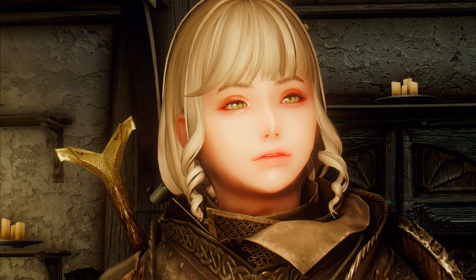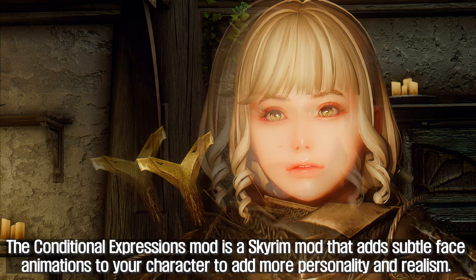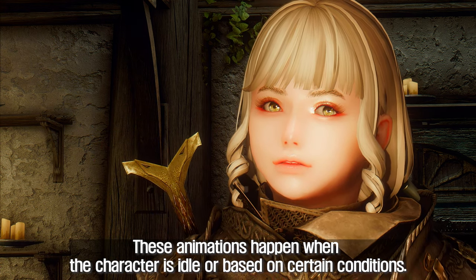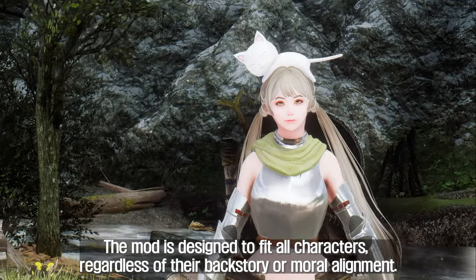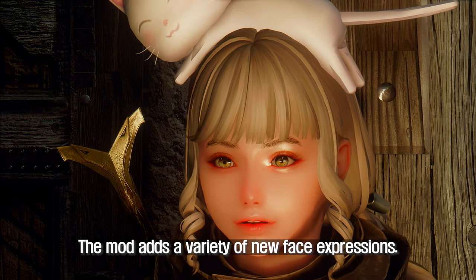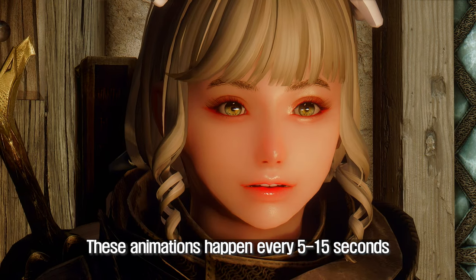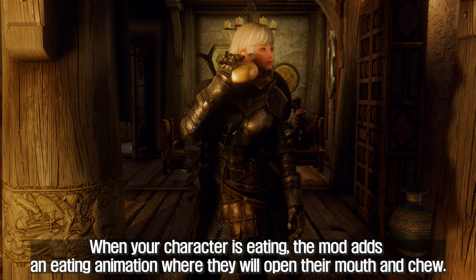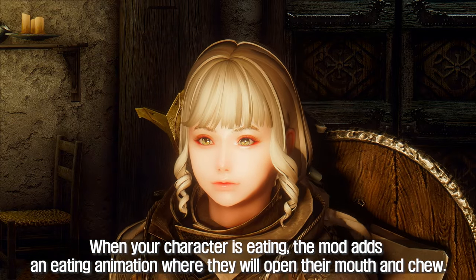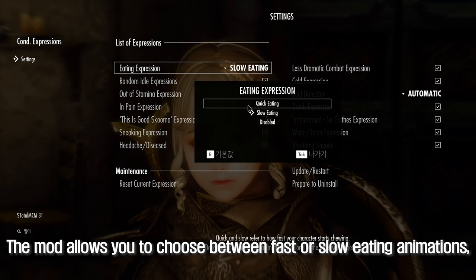The fourth mod I will introduce is Conditional Expressions. This mod adds subtle face animations to your character to add more personality and realism. These animations happen when the character is idle or based on certain conditions, and the mod is designed to fit all characters regardless of their backstory or moral alignment. For example, when your character is standing around, there are 32 new random idles that can occur, happening every 5-15 seconds and lasting only a few seconds to avoid distracting from gameplay. When your character is eating, the mod adds an eating animation where they open their mouth and chew.